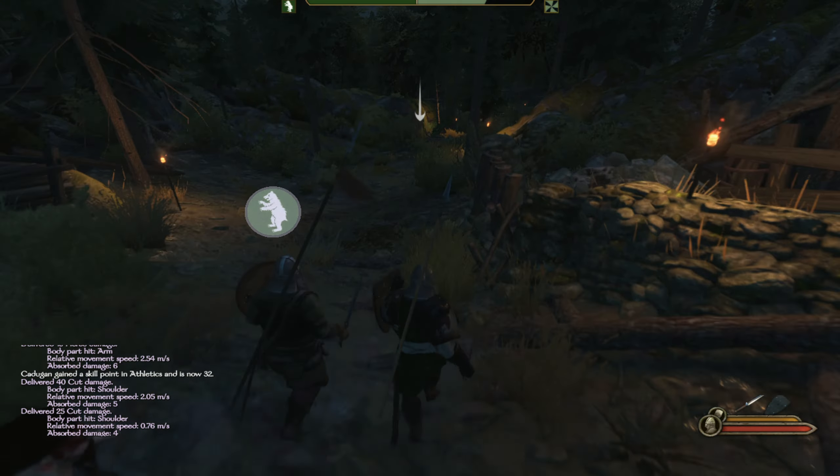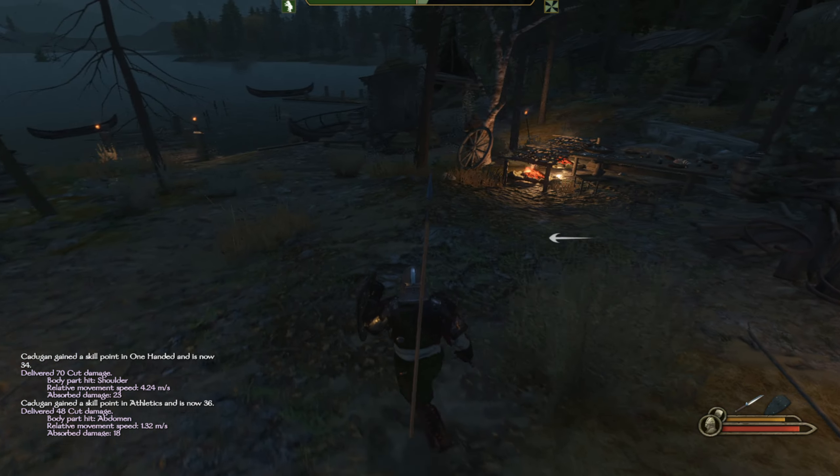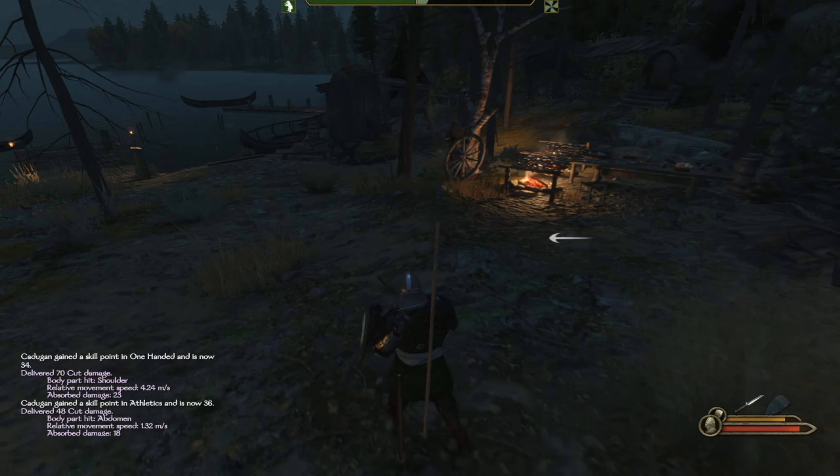You can see the power bar going down as we deal with enemies. Once that goes to zero, the bandit chief will appear. These are basically set pieces — there are a few of them. We raise skill in athletics and one-handed. There he is — there we go. I think that's it.